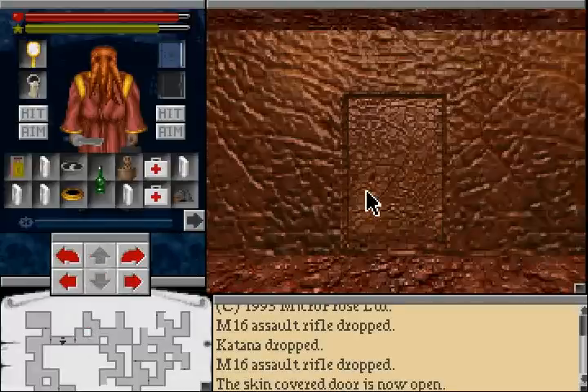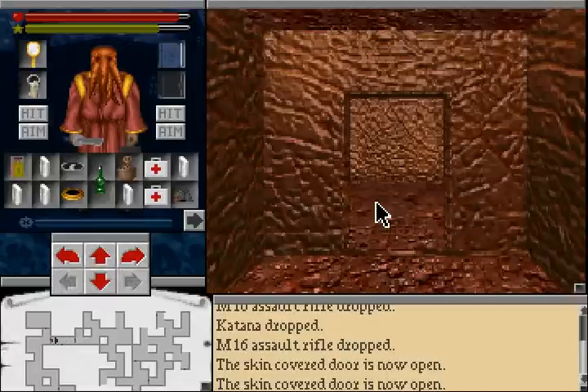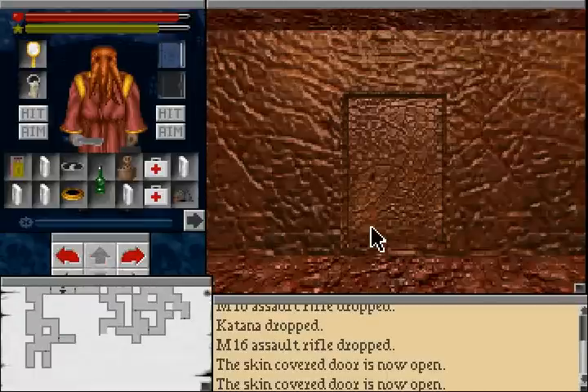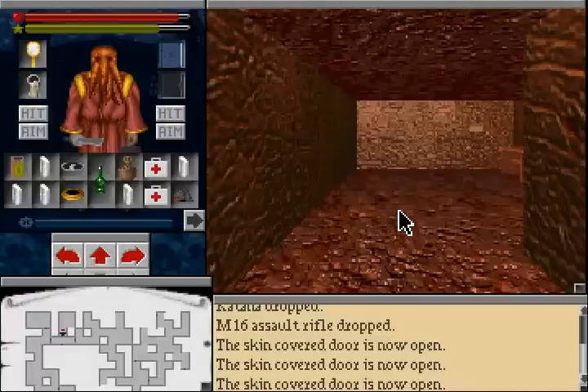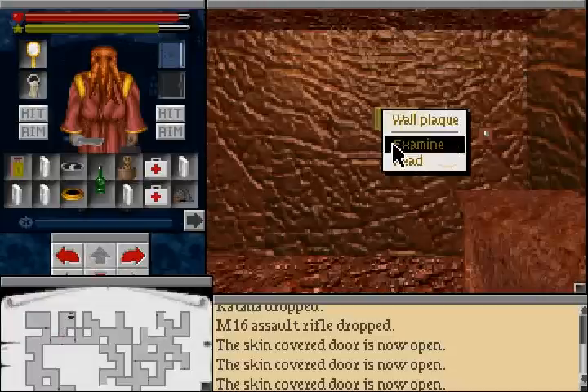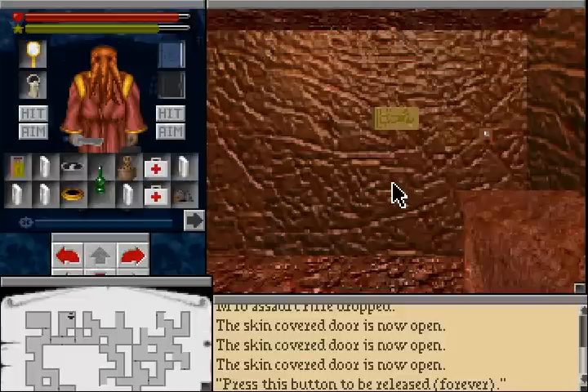Back over here — there's a connection to the other side of the floor. The wall closes behind us. Press this button to be released... forever!